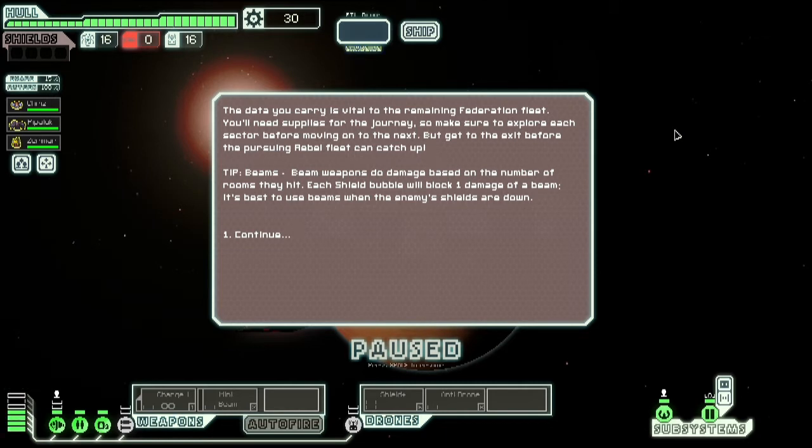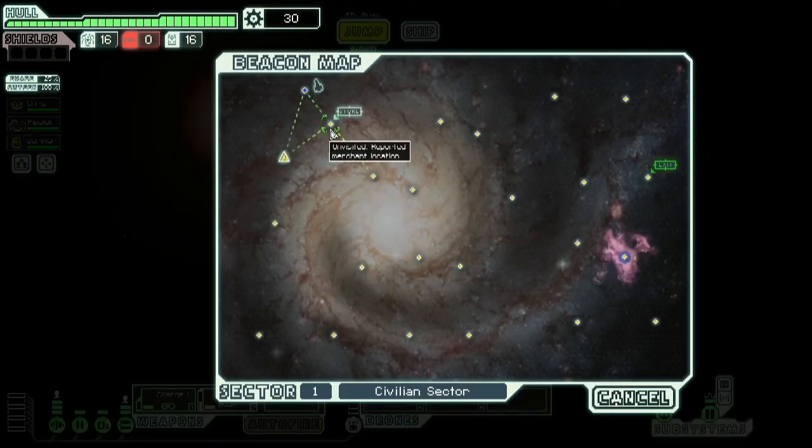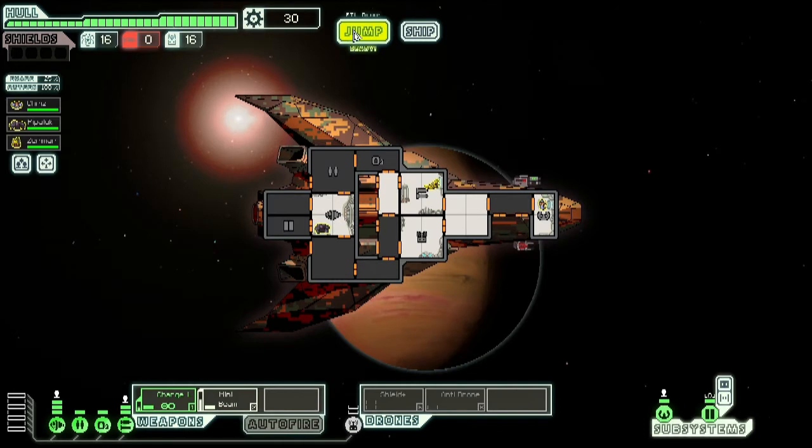The data you carry is vital to the remaining Federation fleet. You'll need supplies for the journey, so make sure to explore each sector before moving on to the next. But get to the exit before the pursuing rebels can catch up. We're the Federation being chased by the rebels. When you jump, you can jump from star to star or node to node instantly using our FTL drive. When we get there, there may be a ship that wants to attack us. We have weapons manned by our slug crew member, drones to protect us, and engines which we need to jump and to help avoid attacks.